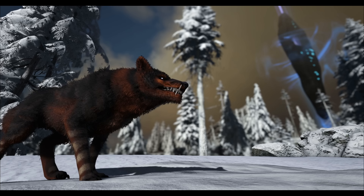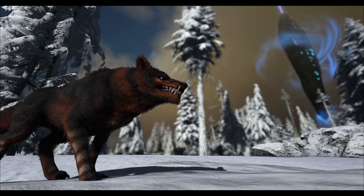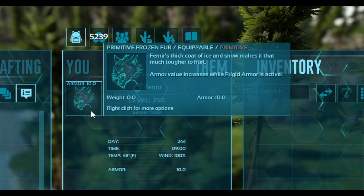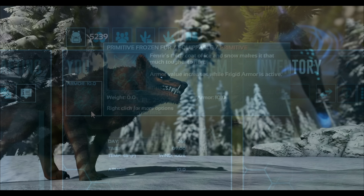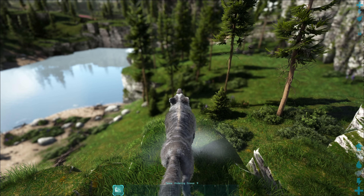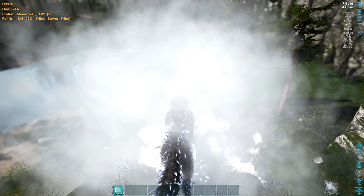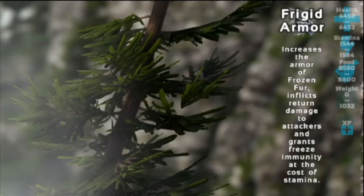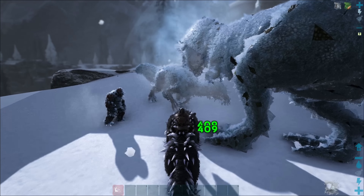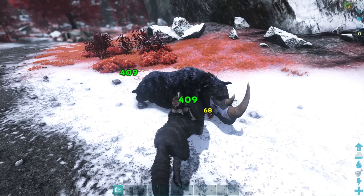Fenrir cannot be tamed and cannot be bred — hopefully that could change in the future. It also does not have a saddle because it has base armor saddle values, so it has a lot of base armor. When you activate one of its abilities, you get increased armor at the cost of stamina and reduced speed. When you're next to creatures and use this ability, it can actually freeze them — which is really cool, both an armor buff and a freeze buff.